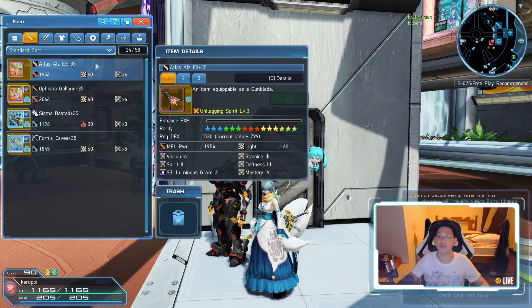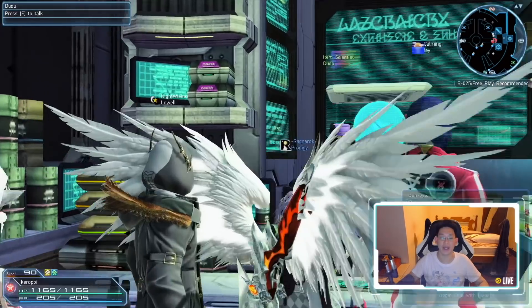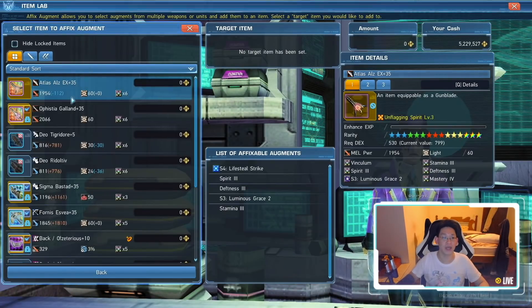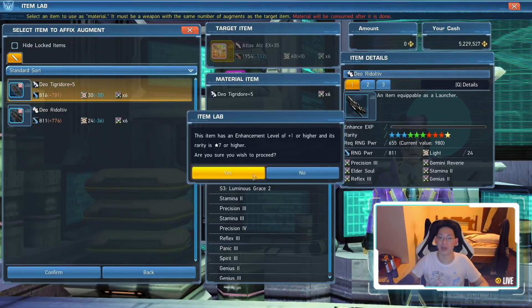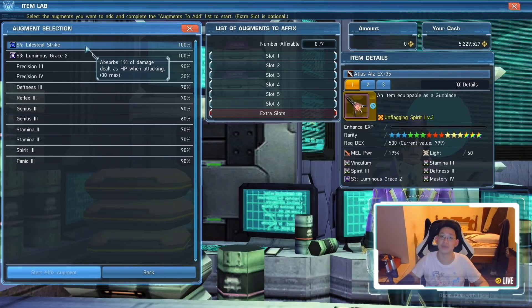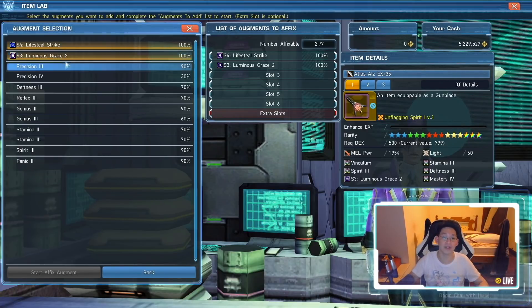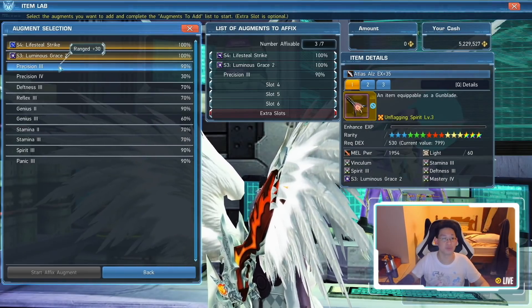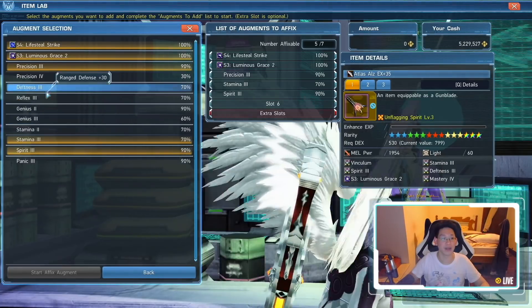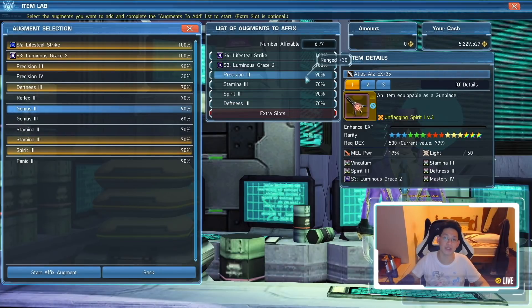To add the augments, you're going to need two other weapons with six sockets. Take two random DO weapons and talk to Doodoo. Go to Affix Augment and click on your Atlas EX Gunblade, then put in the two random DO weapons. Click Confirm and at the very top you'll notice S4 Lifesteal Strike is available — click on that because you want that. Also, please take Luminous Grace 2, which increases your PP recovery speed by 20%, which is quite a big deal. Then pick whatever other stats you want — for example Precision 3, Stamina 3, Spirit 3, and Deafness 3. You'll notice not everything is 100%, but that's okay.